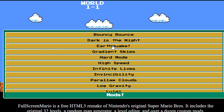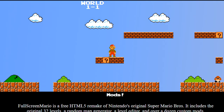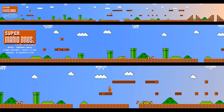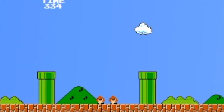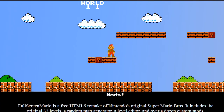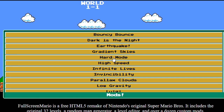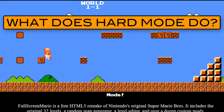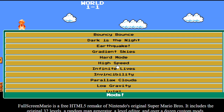Alright, time for more mods. We got Gradient Skies, which is kind of hard to see. Let me hide this real quick. As you can see at the top, the sky kind of gets brighter as you go right. It's a little change, but it's neat. Hard Mode doesn't seem any harder to me. Who knows — Hard Mode probably does something.